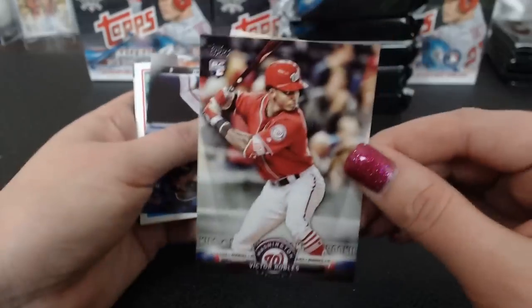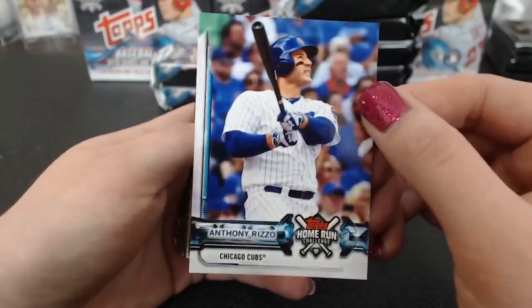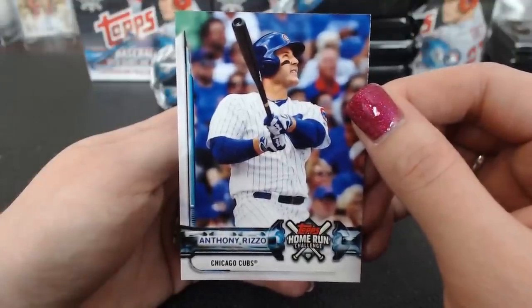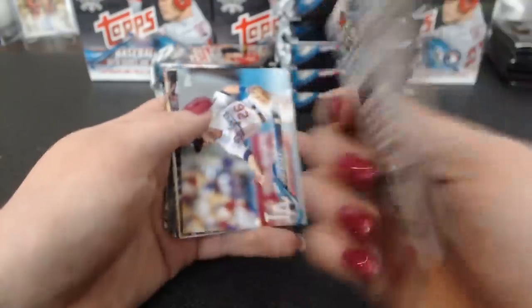There's our Robles salute. Cisco Rainbow Foil. Harper '83. Rizzo Home Run Challenge — I think that's the first home run challenge card. That was weird — did you guys see that? The screen just flickered. Home Run Challenge Rizzo — that's our first home run challenge card.